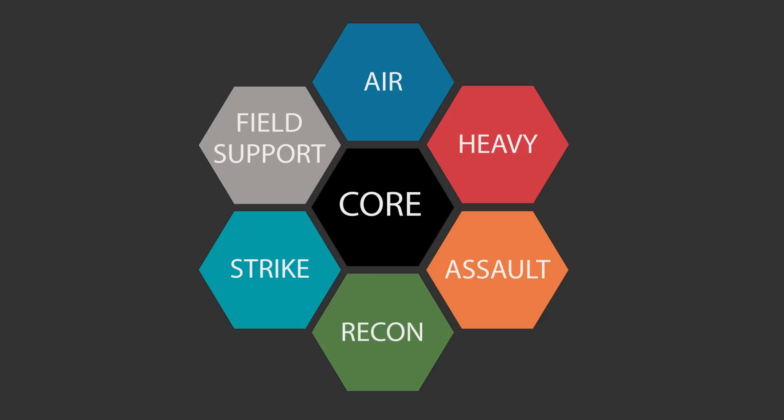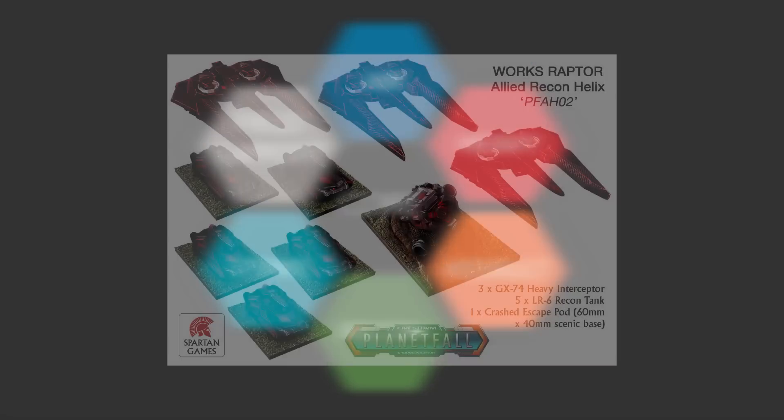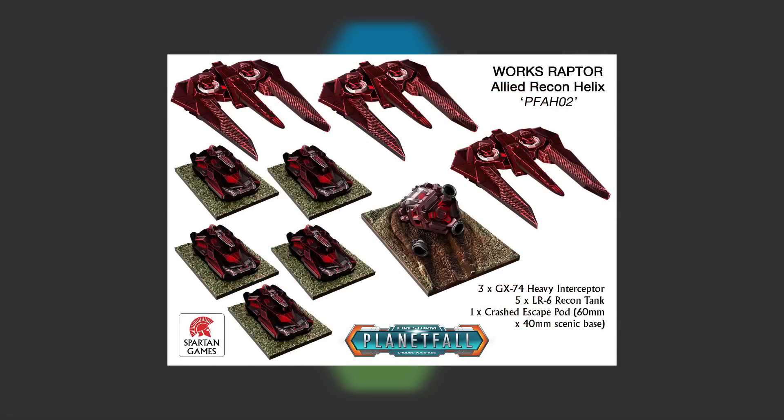Each type of attached helix has a different role in the army depending on the faction, and it's important to note that the helix type doesn't always determine what kind of models it will contain. For example, the Workhorse Raptor recon helix has aircraft, which you might think should be in the air helix, but aren't.